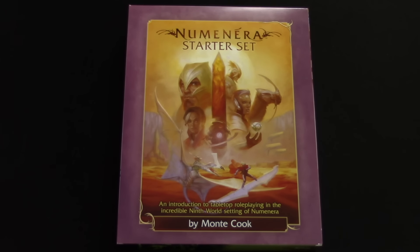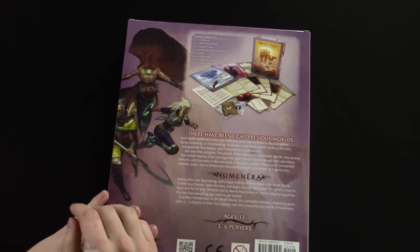It's a lot like the D&D starter set — it comes with dice and everything like that. Let's check out the new Numenera starter set. Like the D&D starter set, it comes with a lot. It comes with the dice, it gives you some cards, which is great, and then small versions of the books you need.